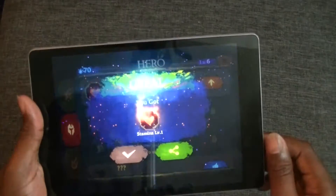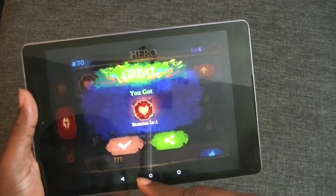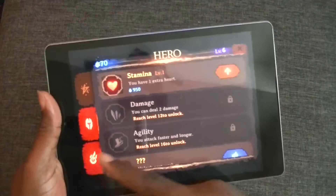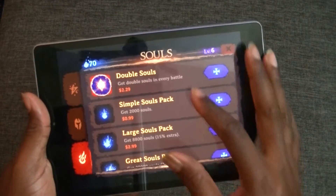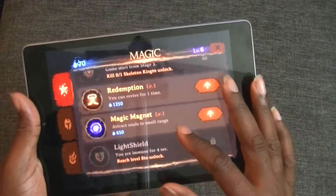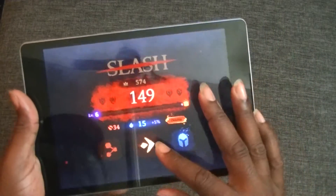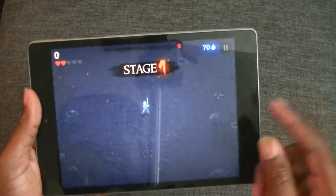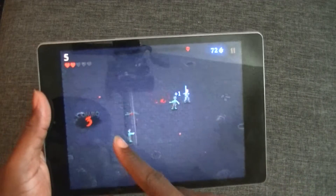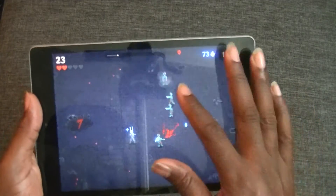Stamina — we're going to go ahead and unlock that. Now I have an extra heart. And down here we have some double souls and some little extra add-ons, power and stuff. Don't have enough for that — of course, just spent a lot of souls. Level 6. Let's dive right back into it and see if I can get a good game going. It's a nice little fun game. It does get addicting, especially when those devils come out. I haven't passed the devils yet.